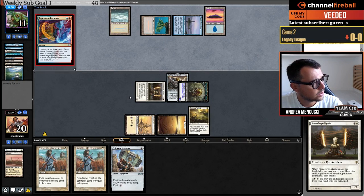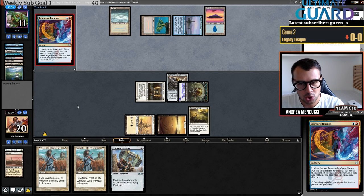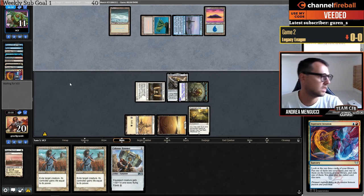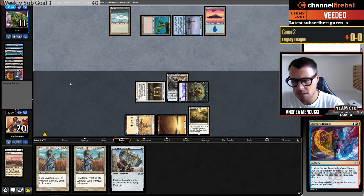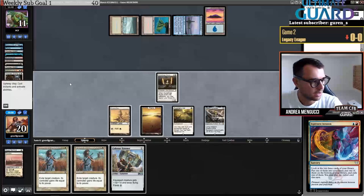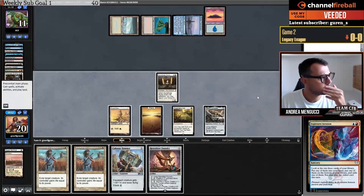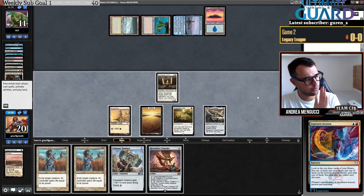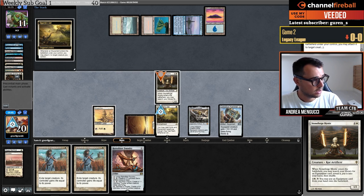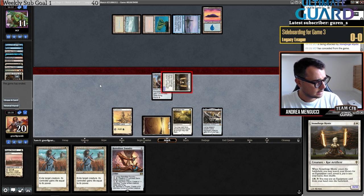Something is on top now — they play Expressive Iteration. Actually the list that won the challenge wasn't playing Iteration — one of my biggest complaints was that it didn't have Sanctuary nor Iteration. This player BCF is playing a different list splashing white for powerful exile effects. Blue and white are so powerful in Legacy that you kind of need those. We have a Force to protect the hammer — I'm still casting this because I need to attack. I think we win.